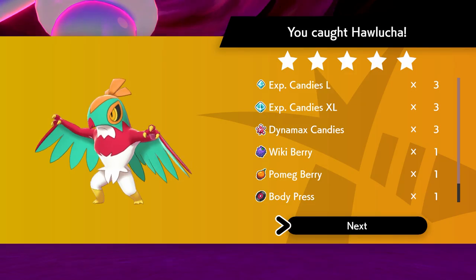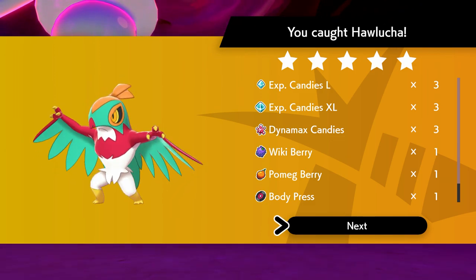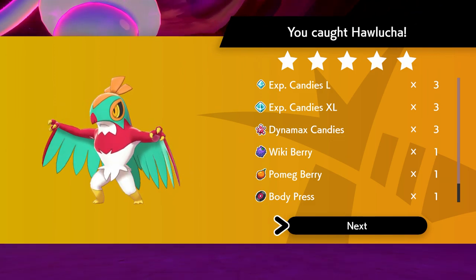I couldn't catch a Scorbunny and I was like, damn it. Mind you, I could just evolve one on my own. But what I did catch was a Hawlucha — a five star Hawlucha — and my day was made.